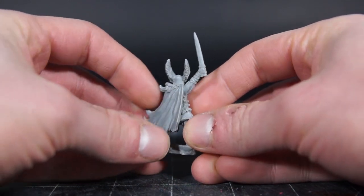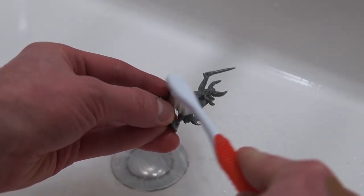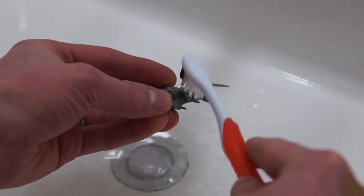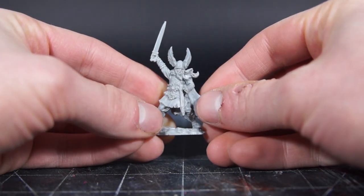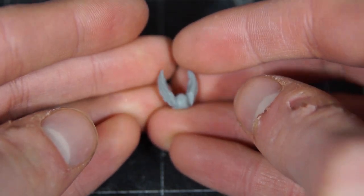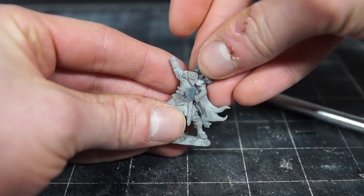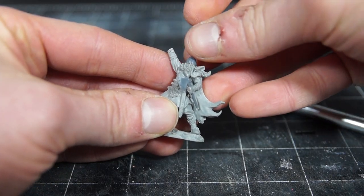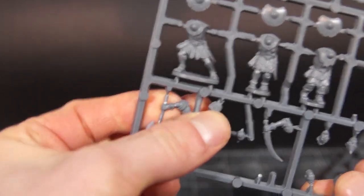So we have the perfect starting point for Rhudaur, but first we needed a quick scrub to remove any lingering release agent you sometimes get on resin miniatures. I then started by ditching his shield, and removing a few bits including his sword hand and the top of his helmet. This helmet is gorgeous, and it'll be a fantastic bit to have, but just felt a bit too over the top for what I was going for here. I then took the top of a Frostgrave soldier's helmet and replaced his.